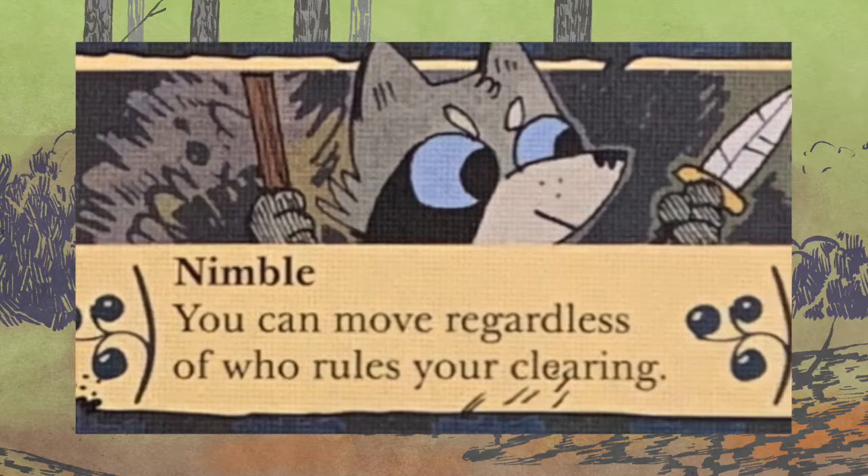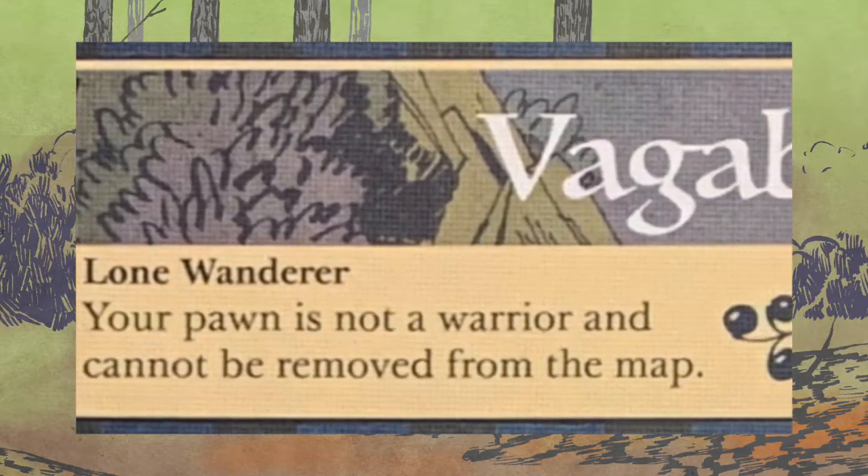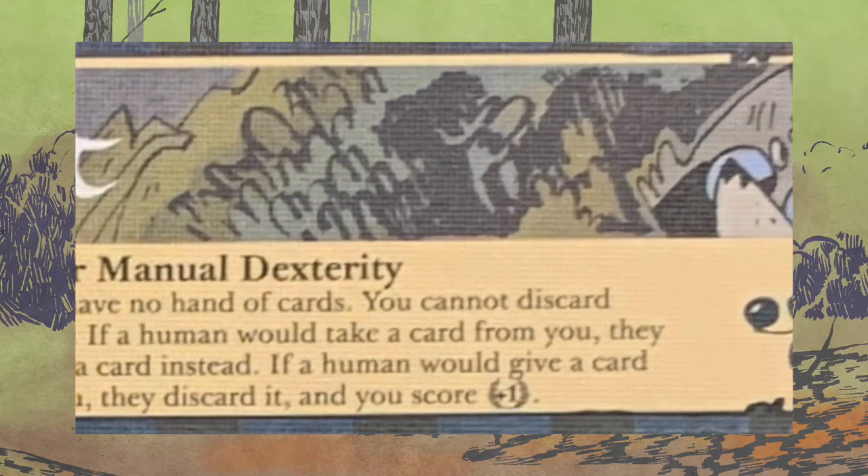At the top you have Nimble, Lone Warrior, Poor Manual of Dexterity, and Hate Surprises. Those last two are standard to all of the RootBots; the first two are not. They're pretty simple ones — make sure you're paying attention to them, because that's how the faction works.